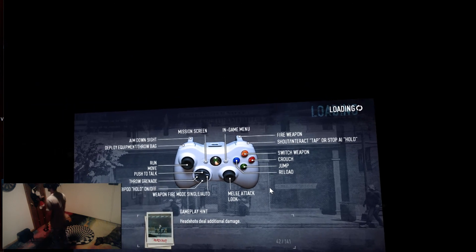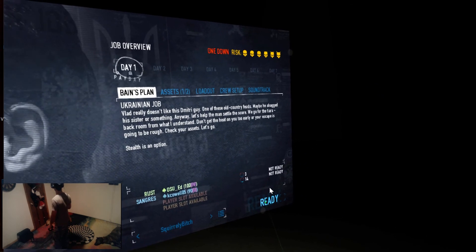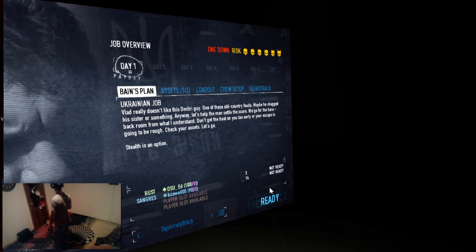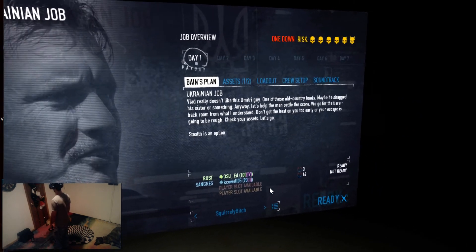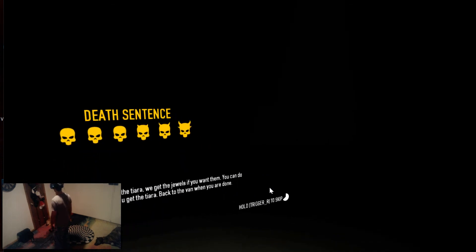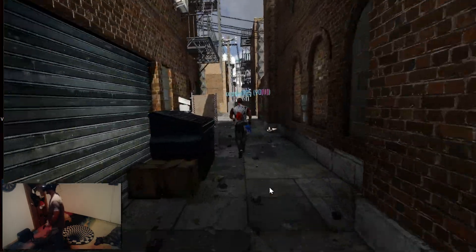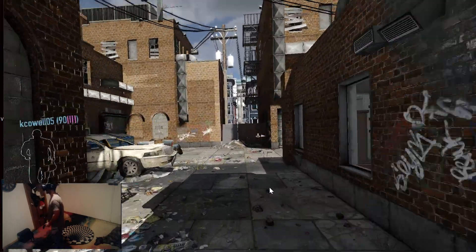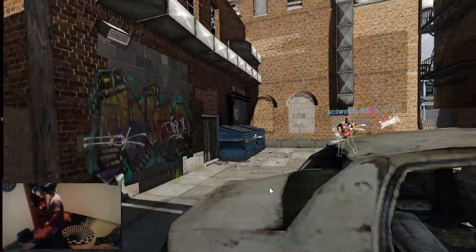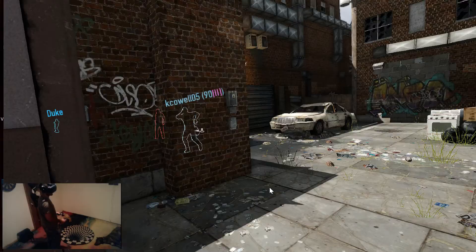I don't know, maybe we'll have to put it on a different level to do the rush. Maybe we have to try to do this one sneaky. Want to try to do it sneaky? Yeah. There's only four guards total — I think there's three around back, one inside. All we need is the tiara; we don't even need to go into the jewelry store. A guard — alright, I'll get him.